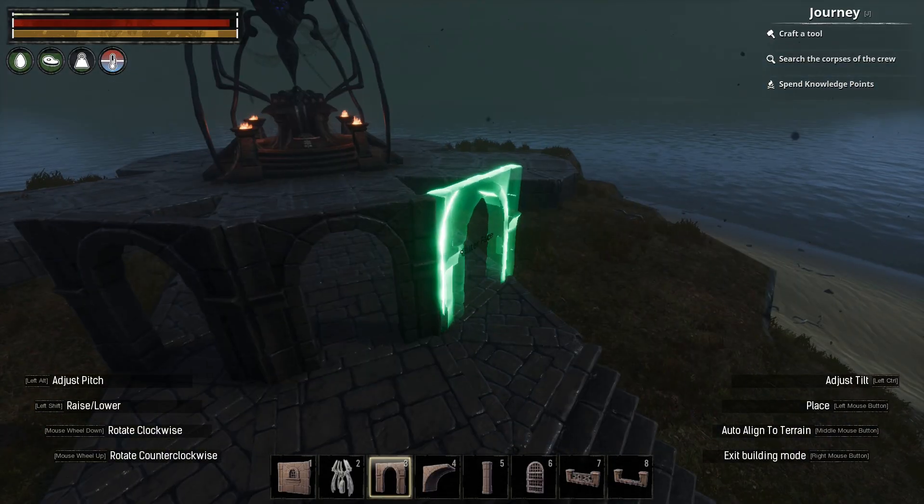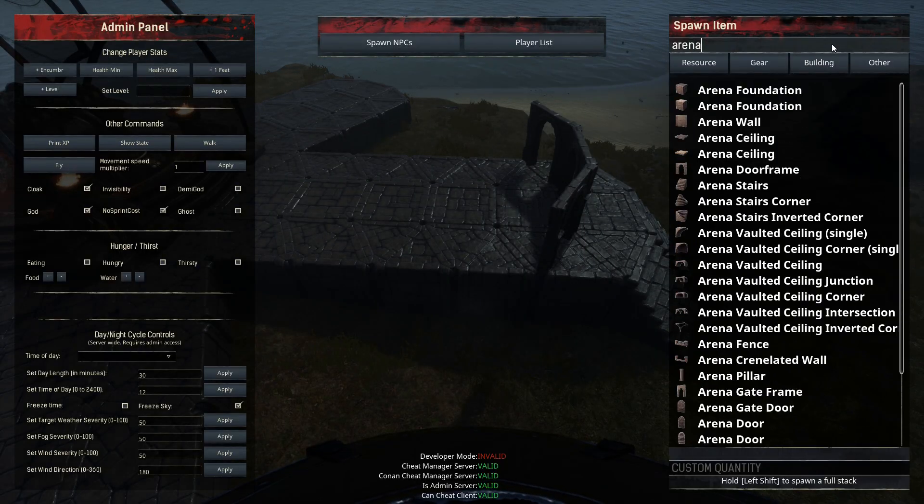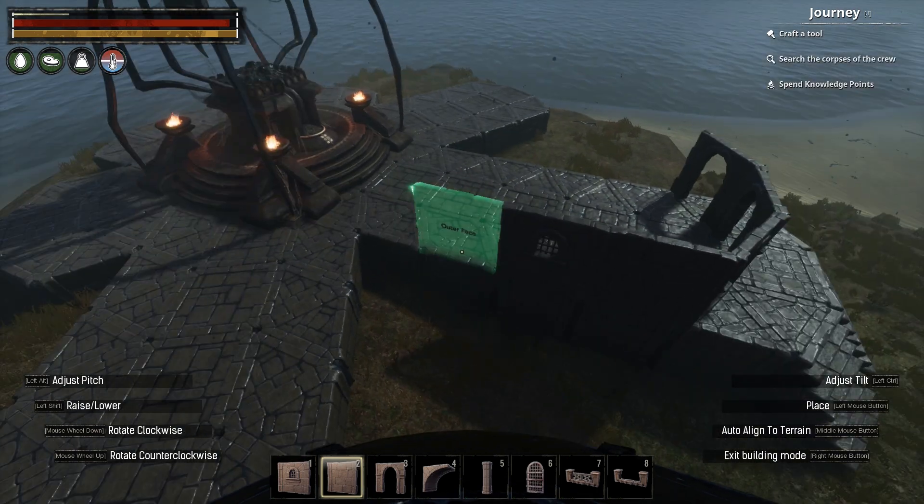Next, for the walls. Again choosing Arena, I built walls around the shrine, two tiles high, using frames at regular intervals.